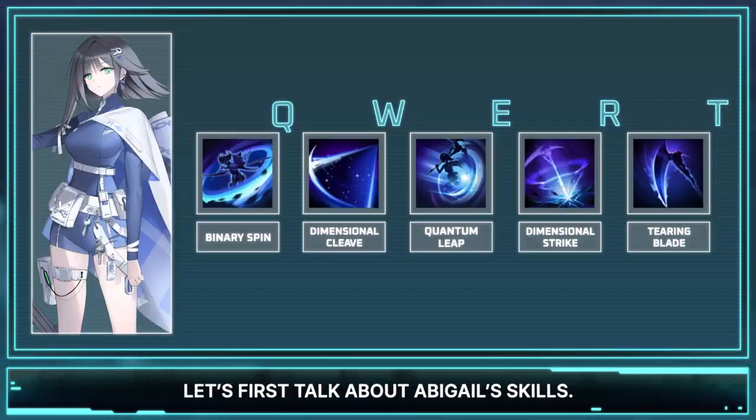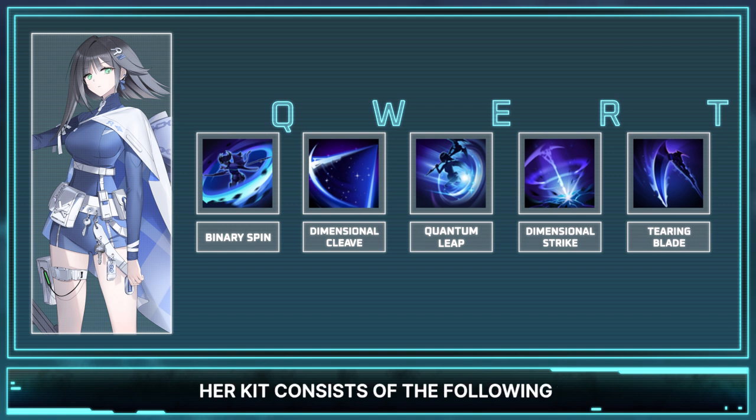Let's first talk about Abigail's skills. Her kit consists of the following: Q, Binary Spin. W, Dimensional Cleave. E, Quantum Leap. R, Dimensional Strike. And finally, her passive, Tearing Blade.